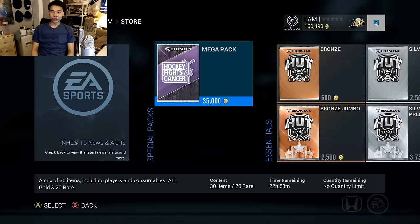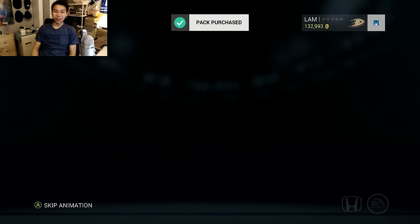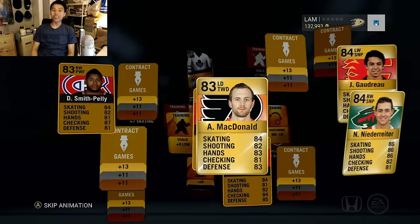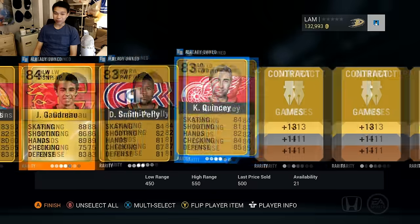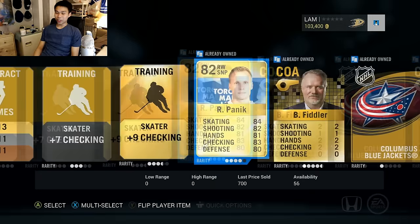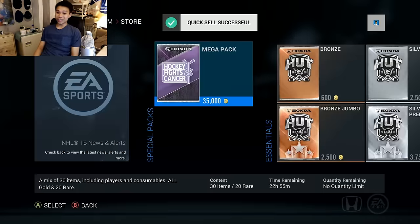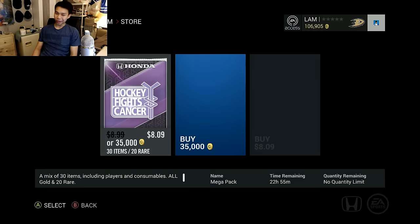Let's quickly swap to the 17,500 pack and see if our luck makes a comeback - I'll give it a chance. Third Johnny Gaudreau in this pack opening - McDonald, Niederreiter, Gaudreau. His price is just fluctuating all over the place. Who is that at the back - Tyler Bozak, Richard Ponikarovsky - got the Toronto pack here. Quick-sell that, and we have just enough for three more mega packs plus some gold premiums after quick-selling some of these.